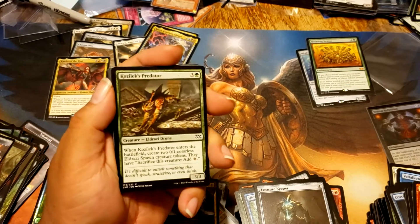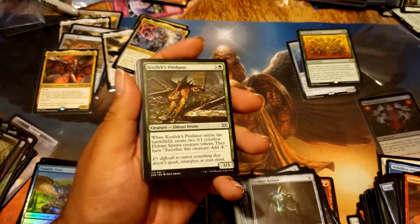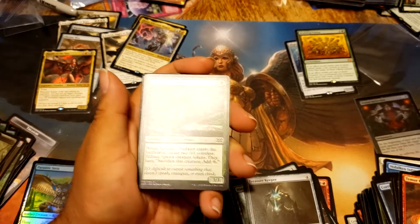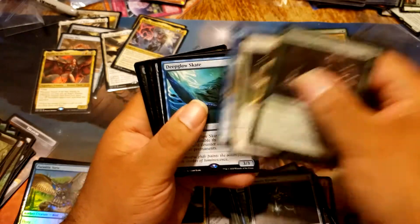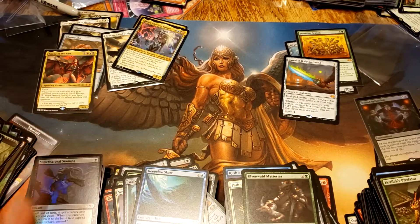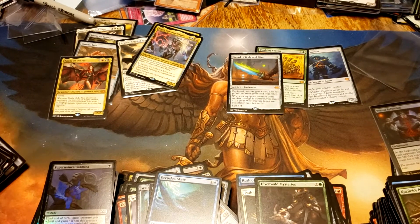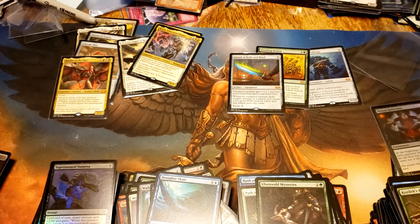I will be posting a giveaway probably sometime tomorrow or Tuesday for a playmat. I will reveal what kind of playmat it is — it is for the new set coming out next month, Zendikar Rising. I actually have it on hand and I'm just going to give it away to somebody. There will be requirements — I would need a certain number of subscribers. That's the goal of any giveaway, right? Besides giving back to your subscribers and supporters.